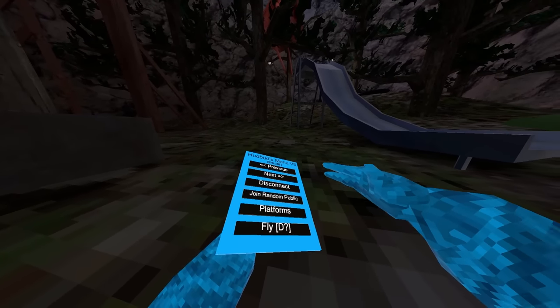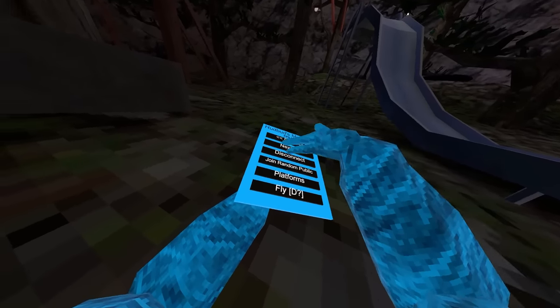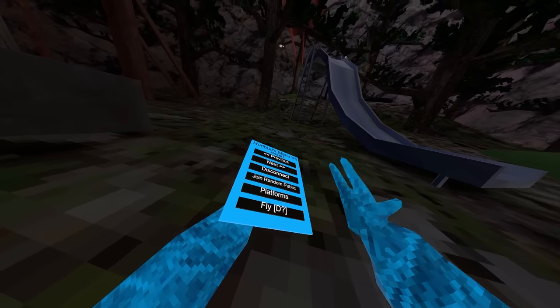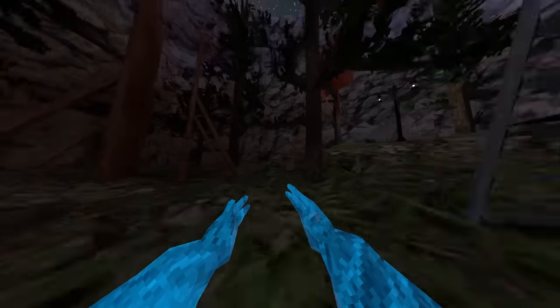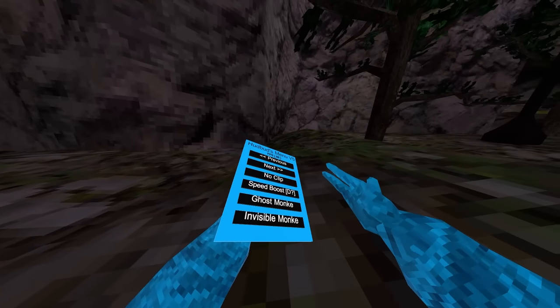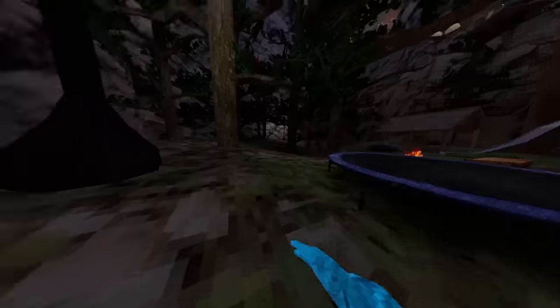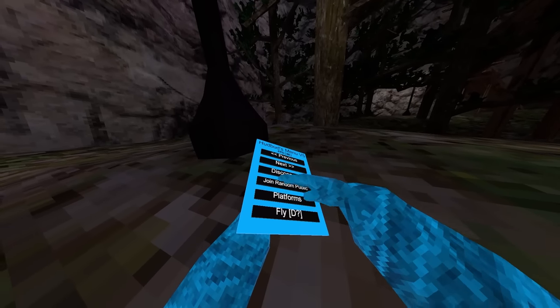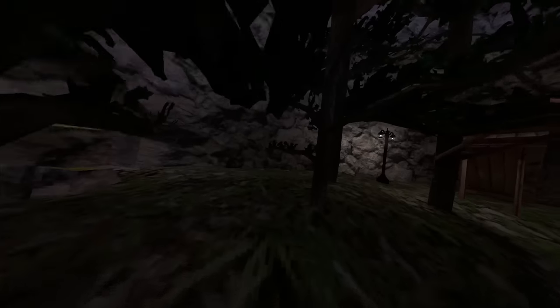I changed the menu color to a little bit of a darker blue, so it's a little bit less blinding. First we got disconnect, then we got join random public, we got platforms, which are nice little blue platforms, then we got fly, which is your right controller button — a fast fly that's undetected. Then we got noclip, which you want to use with platforms, which drops you outside the map. Then we got speed boost, which is like the original gorilla tag mod menu speed boost.